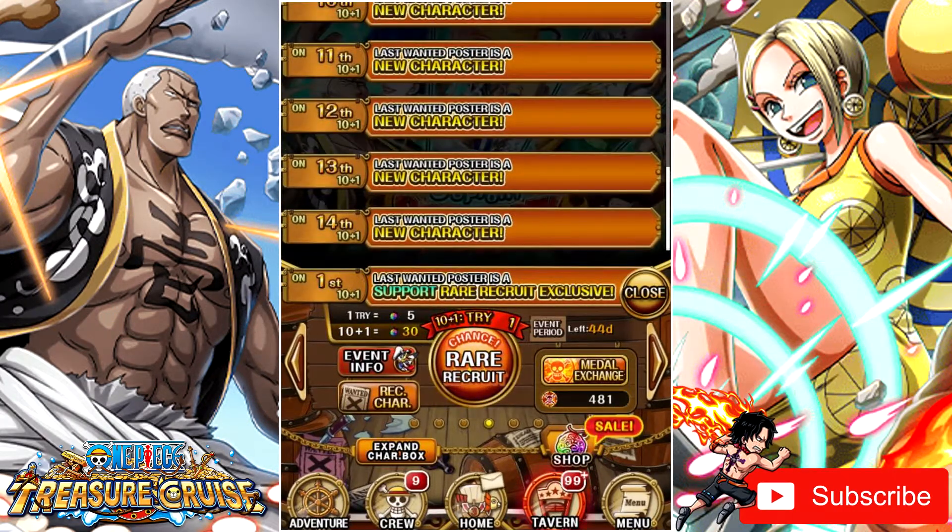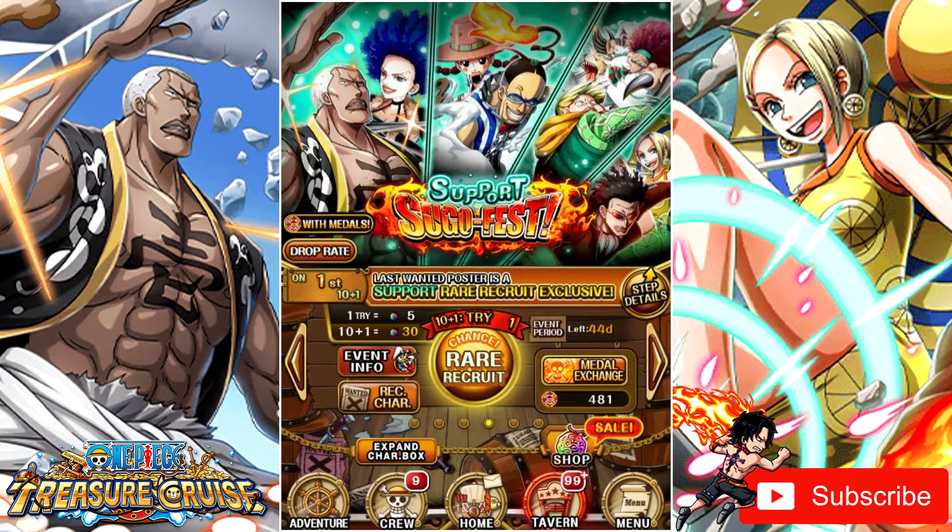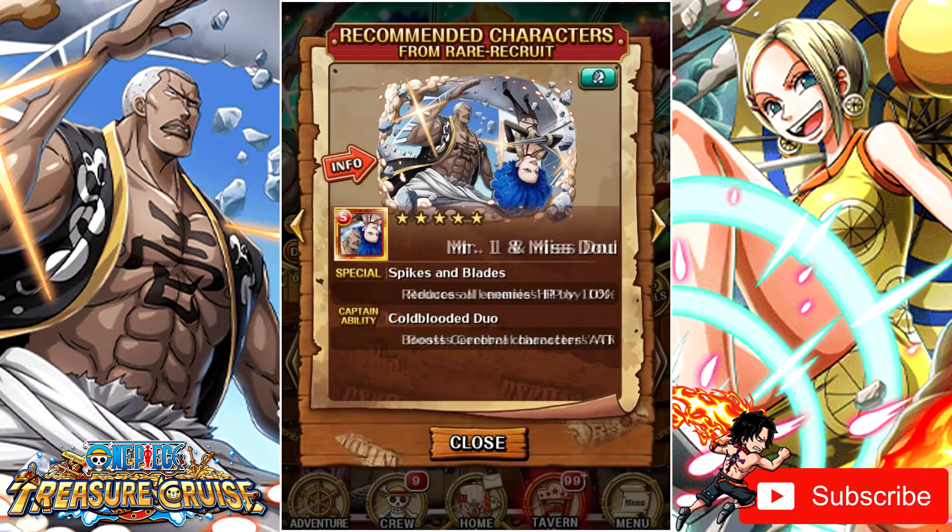But the first two multis, in my opinion, can be very worth it depending on if you have pulled in Support Sugofests and of course depending on how many gems you have. What are the four new characters though? What do they do as far as supports go? We are not going to talk about captain abilities and special abilities because they don't really matter — the supports is what these units are made for and that is exactly what we are going to take a look at.